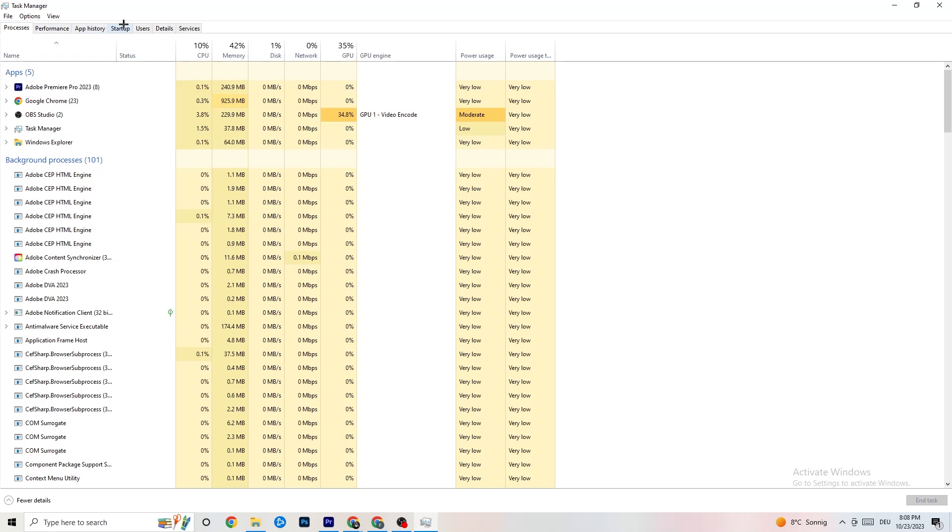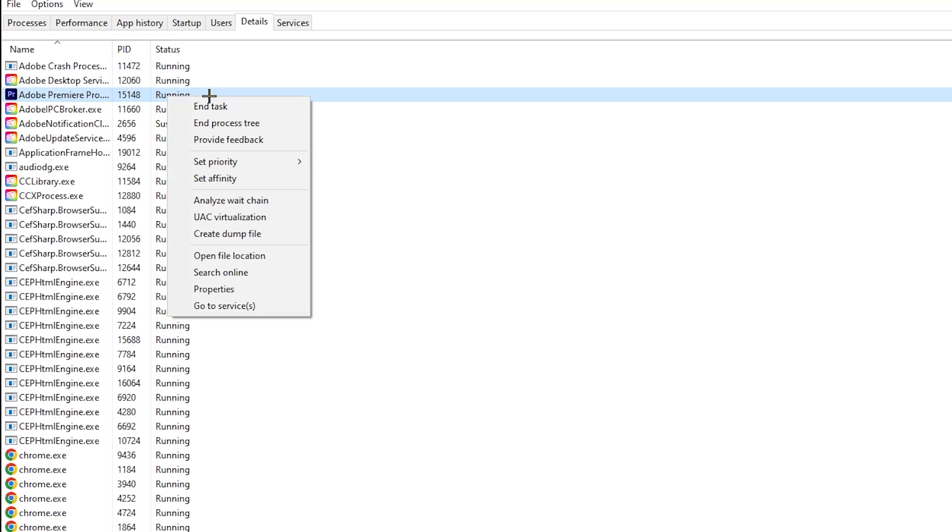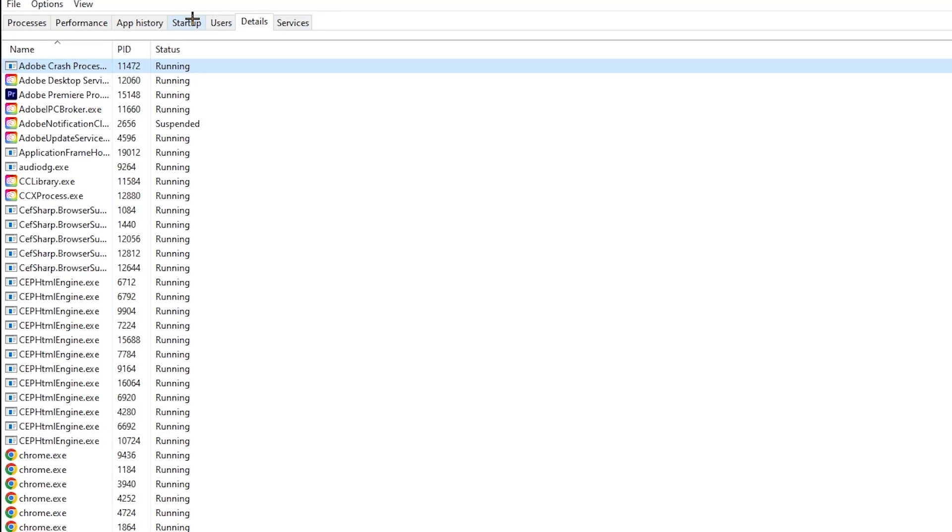Next, click on the 'Details' tab in the top-left corner of Task Manager and search for your game. Right-click it, hit 'Set Priority,' and you'll see it's currently set to Normal. Change it to High — or try Real Time — and see which works better for you. Hit apply and then exit.